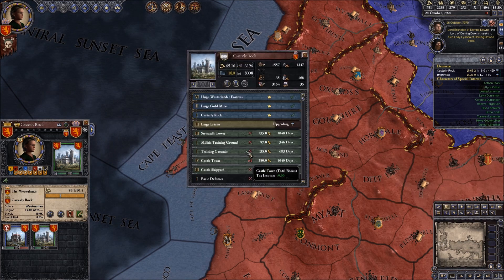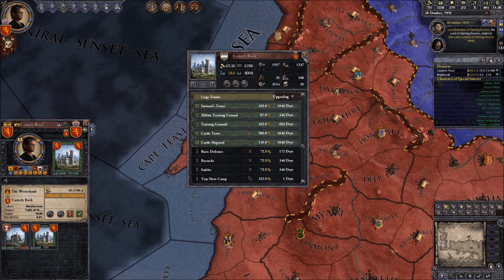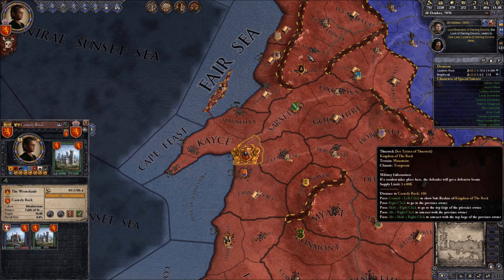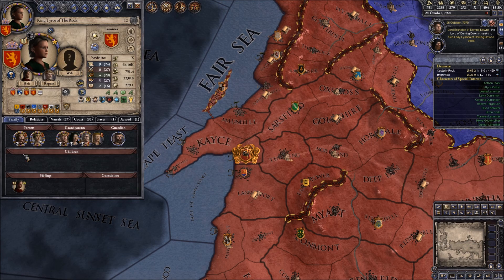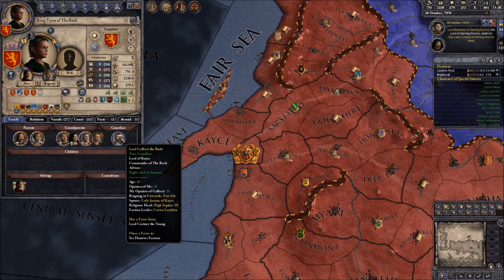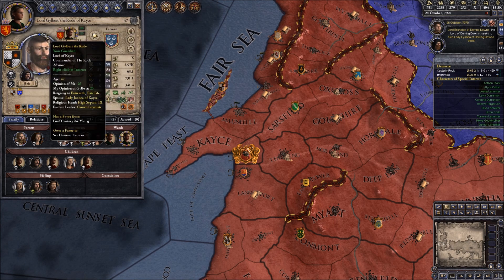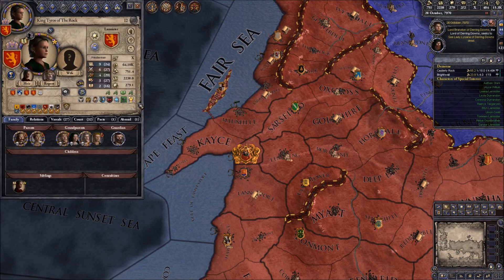I enjoy doing this, and I'm also obviously building up Casterly Rock itself. Other than that, we have grown up - we're 12 years old. We haven't fully grown up, but we've been taken on as a squire by our Guardian. I switched him out from Sandor for Lord Gilbert the Rude, because he is much better in diplomacy and martial. That is kind of where we're going.